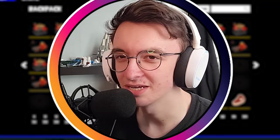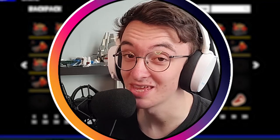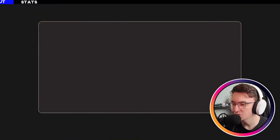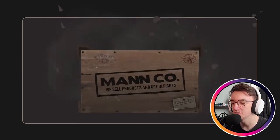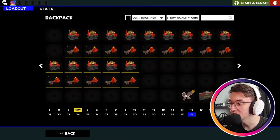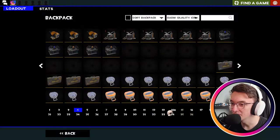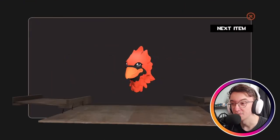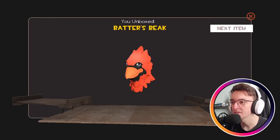We've got 15 cases here — we're just gonna see what new cosmetics we get. Hopefully we can get one of those new unusual effects, because they are very nice — not as good as Iridescent but some come close. Okay, first case — come on, anything! A Strange Death Stare, that's actually a pretty good start. That's a Demoman cosmetic — I think it's multi-class? No, just Demoman — but very cool, and Strange as well, which is even better. Second case: the Batter's Beak and a Strange Corpse Carrier. This is going great — two for two on strangers.